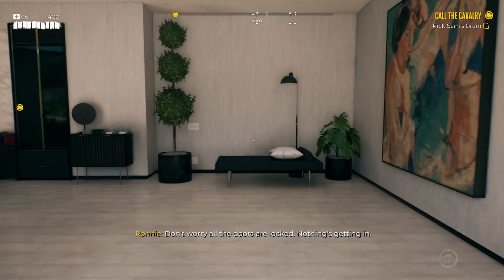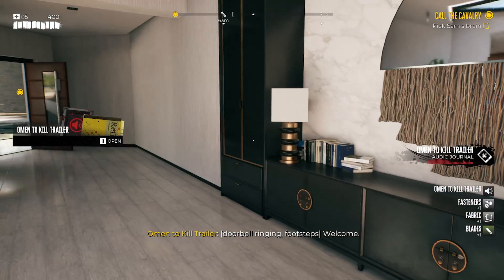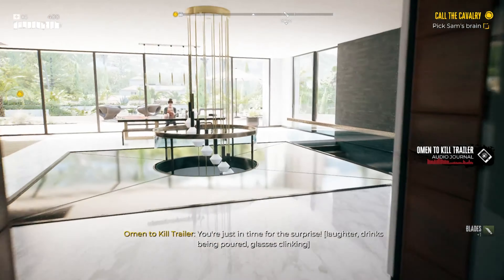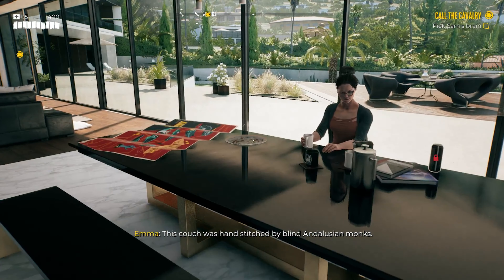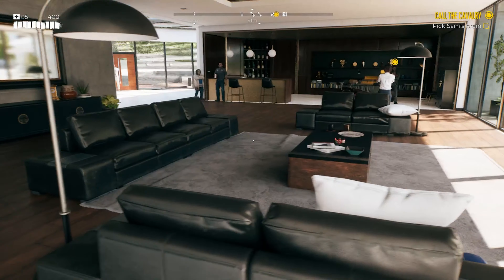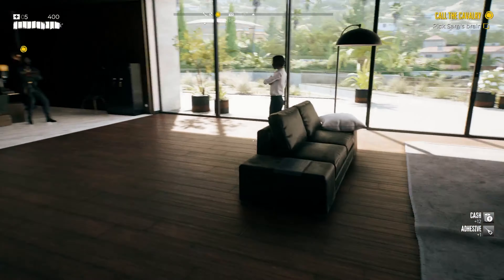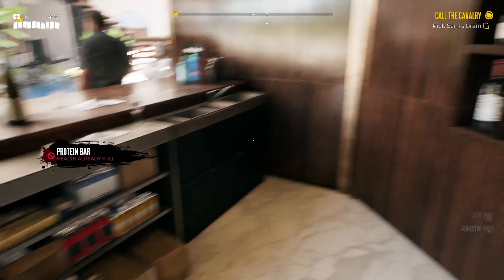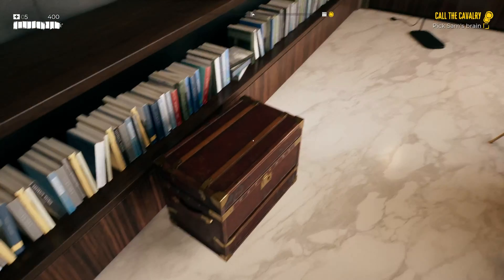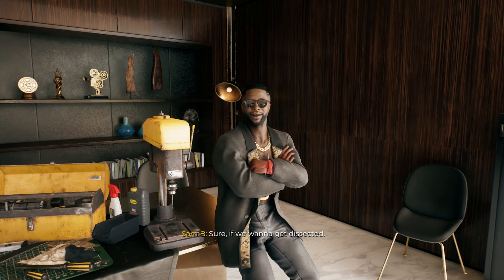Thanks Ronnie. You're just in time for the surprise. It's a map — I don't know where we are though. Let's see what's behind the bar — nothing good. Let's talk to Sam. We're both immune — we've got to spread the word. Sure, if you want to get dissected. Come on, we'll beat the IPs. Emma's got six months of food in the basement, we can wait it out here.